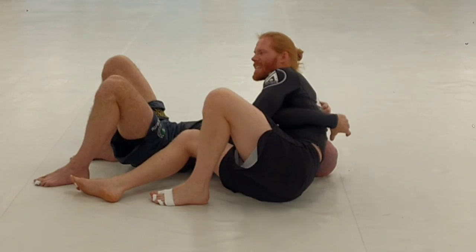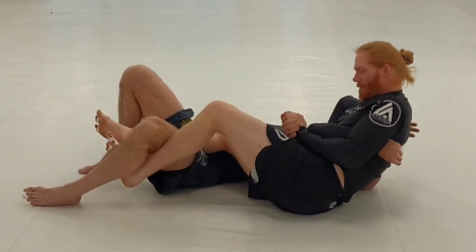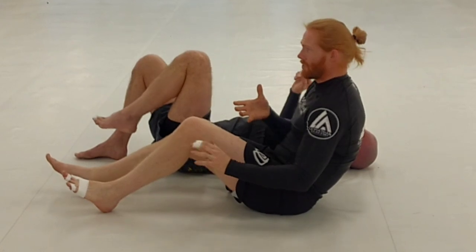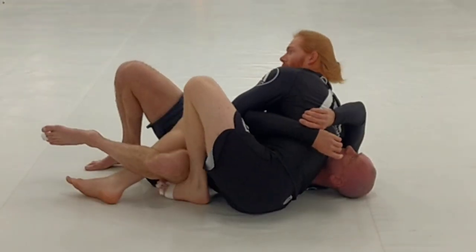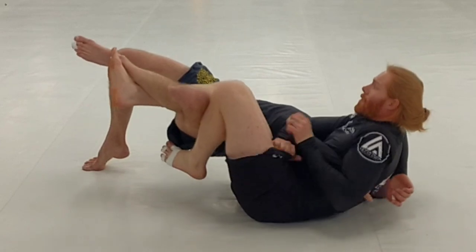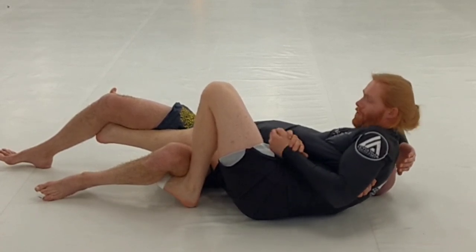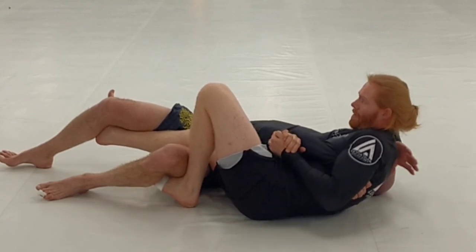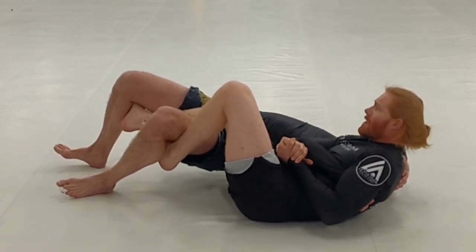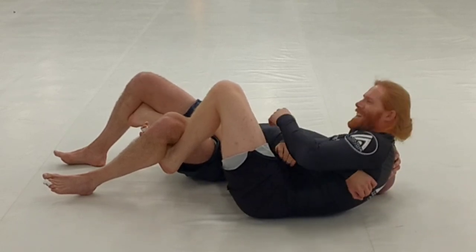I've got this arm collected, and I sit through just like a Kesa position, getting my hips up and forward. If I can't get all the way over, I can hook inside this leg, hook it, come back, drop down, and put my pressure on. If I do get all the way over, you can see how quickly it taps — you get a different leverage on that arm and it just falls. Even if he bridges up to relieve pressure, it doesn't matter — I've got the exact same hold.